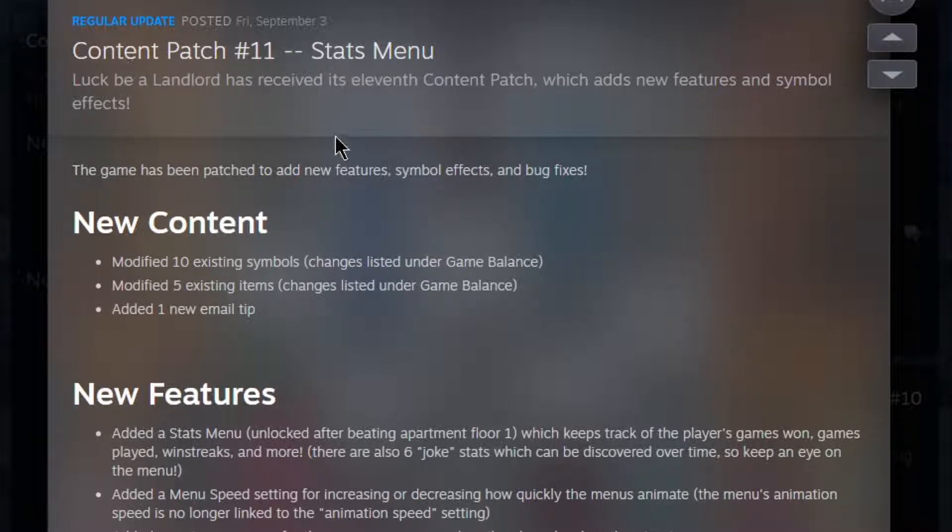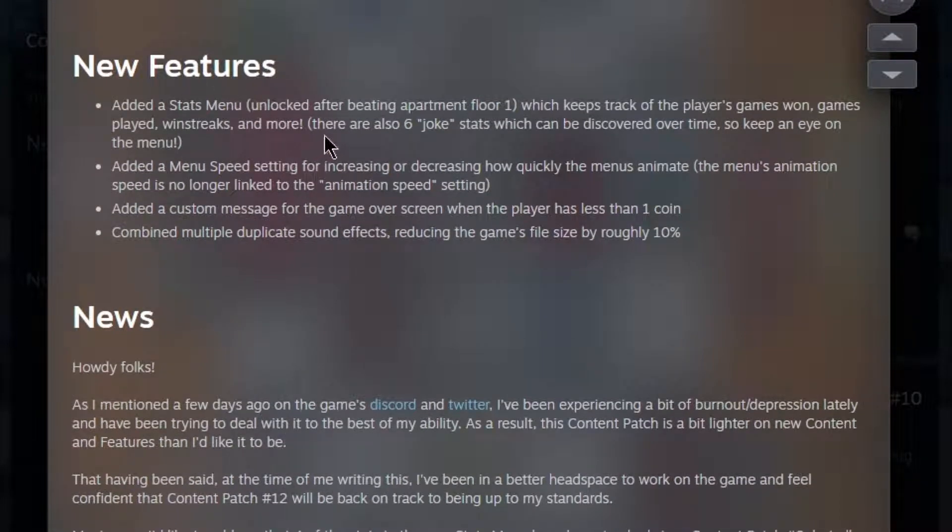So Content Patch number 11 — stats menu. The game has been patched: new features, new content, modified 10 existing symbols, modified 5 existing items, added one new email tip. It doesn't seem like a massive update — the stats menu is probably the biggest bit, and then a few balance changes. New features: added a stats menu unlocked after beating apartment floor 1, which keeps track of games won, games played, win streaks, and more. There are also 6 joke stats which can be discovered over time. Added a menu speed setting for increasing or decreasing how quickly menus animate — separate from the animation speed setting. Added a custom message for the game over screen where a player has less than one coin. Added combined multiple duplicate sound effects, reducing the game's file size by roughly 10%.